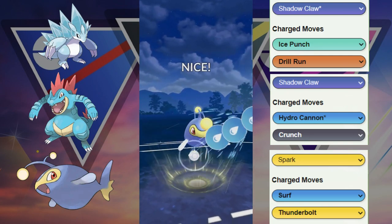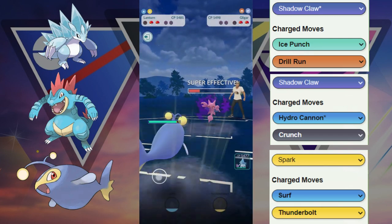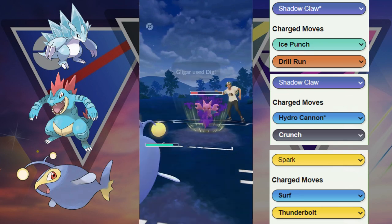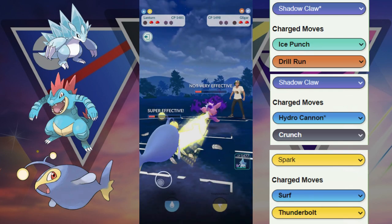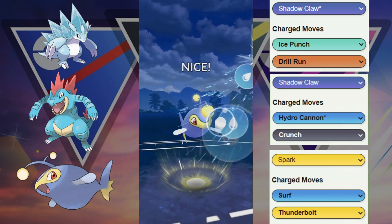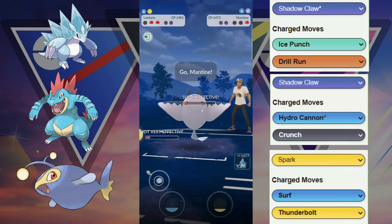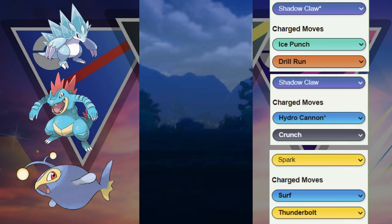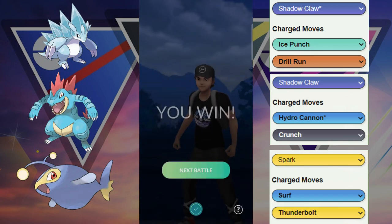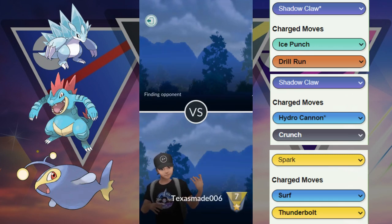They decide to switch out into their Gligar. We're going to throw Surf to chip away at this Shadow Gligar, forcing them to use some energy. That potential Dig is not going to KO, but we're going to be able to build up to another Surf and take out this Gligar. We know they still have that Mantine, so we force it to throw some energy or just get KO'd. GG — great opponent. We were able to win that game basically with the Lantern, outpacing the Gligar and the Mantine to their moves.